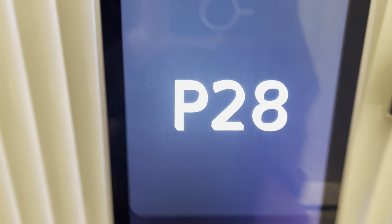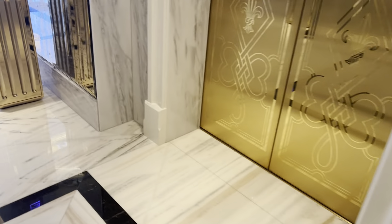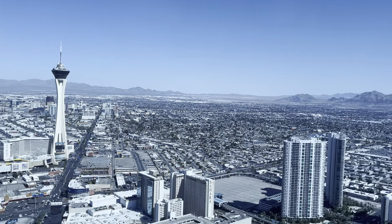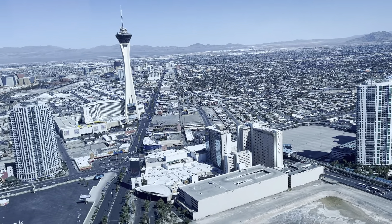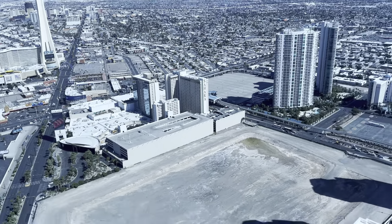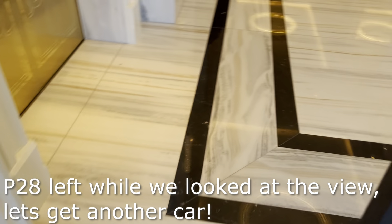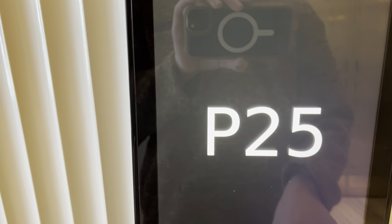Go back down to three. P28 again — wow, look at that, there's the strap. Pretty nice out here — you can see the Sahara down there. Very nice view. All right, we're gonna go home to three, P25.